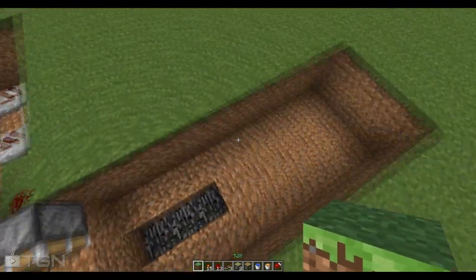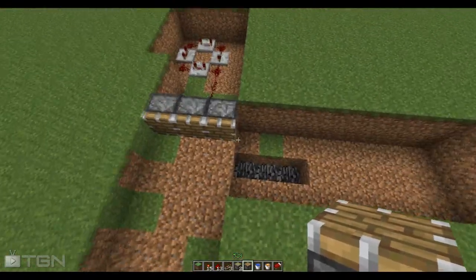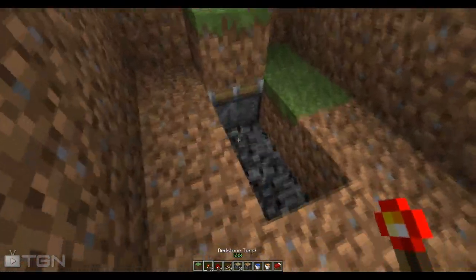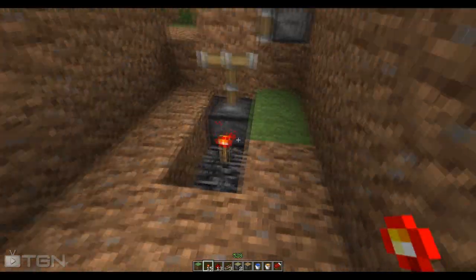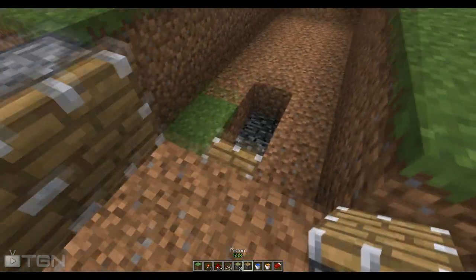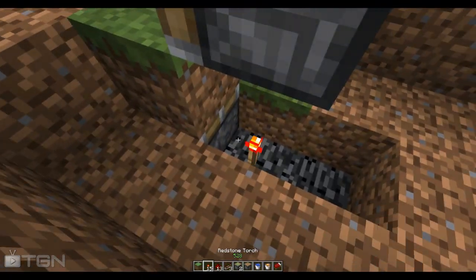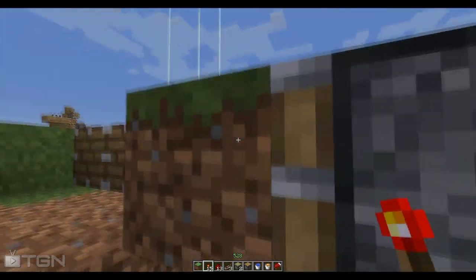Alright, once again another 3x3 area, except you want to dig down one more block — about three blocks down total — and put a piston right there. So when, say, this grass is cobblestone, if it goes up, then another piston will be able to push it that way. This is to keep it as concealed as possible. So you want to have that block there, and then another piston right there, so when the block goes up — as shown — that one will be triggered and able to push the block in front of it.